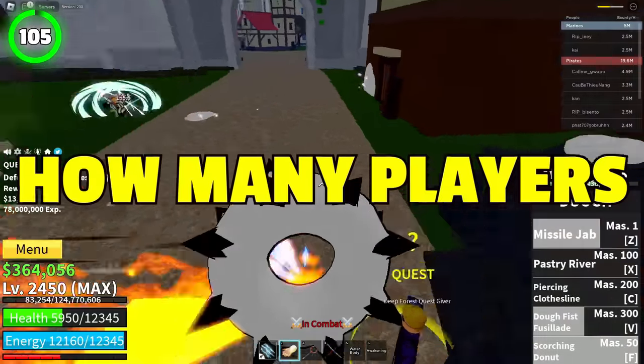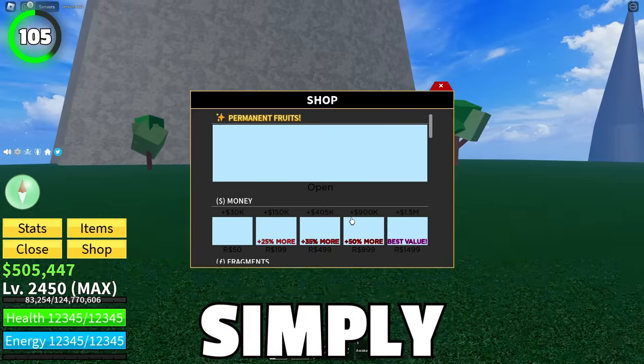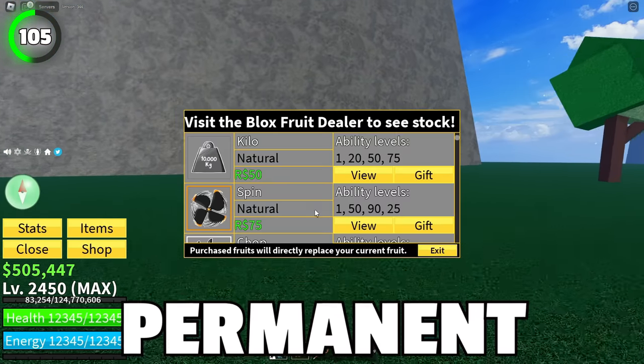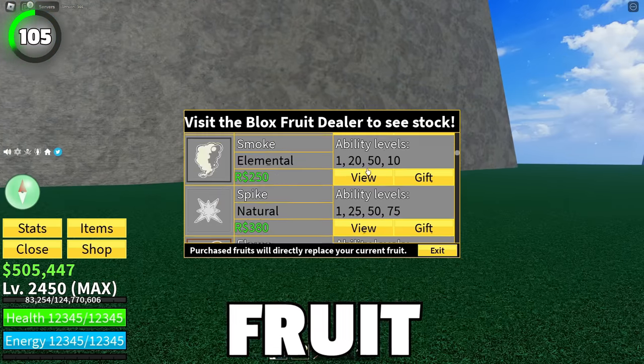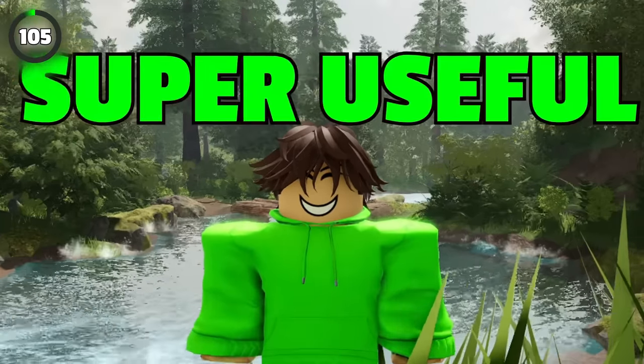It's shocking how many players don't know that you don't have to go to a fruit dealer each time you want to equip a fruit you bought. Simply open up your shop, click on the permanent fruits, and equip any fruit you want. Of course, you can only equip the ones you bought, but this is still super useful to know.